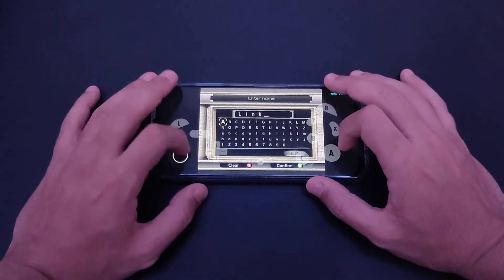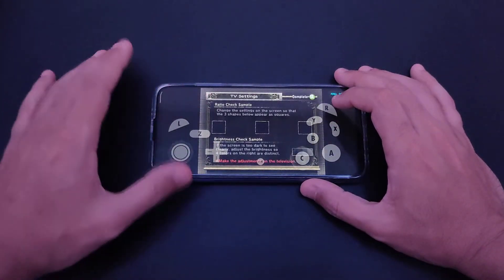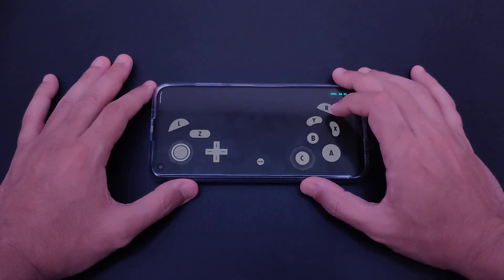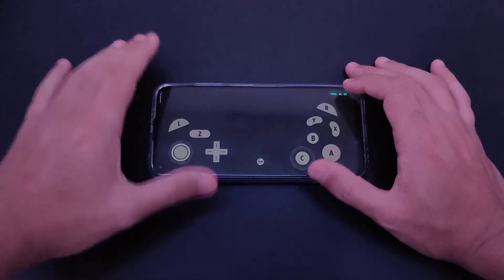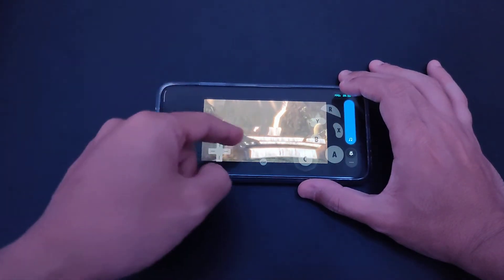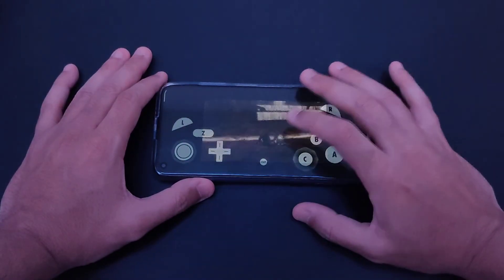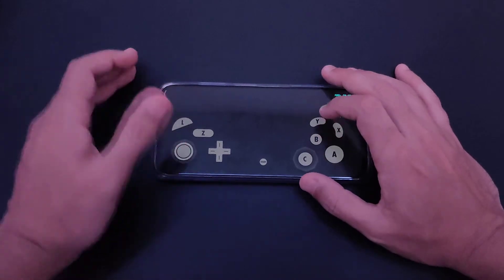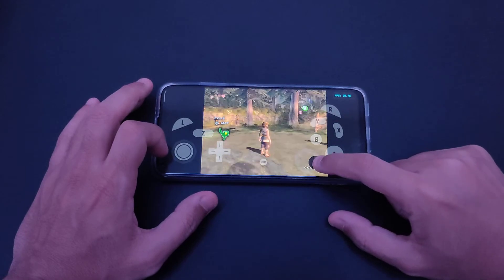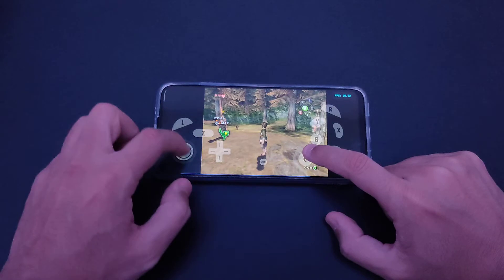I couldn't find any MMJ emulator for this — MMJ is the best Dolphin emulator. This is the stock emulator from the Play Store, so this is what we get. Let's start and see how the game is performing. Let's increase the volume. This area usually cuts out a lot. We can hear something cutting. Let's scroll to the left — this area is usually hard to emulate.